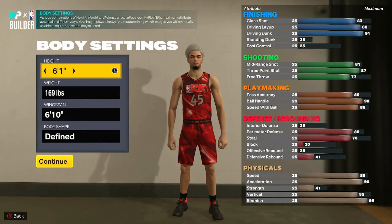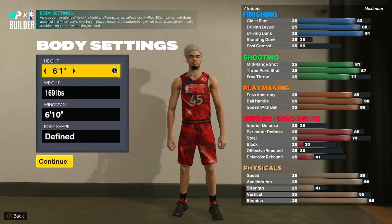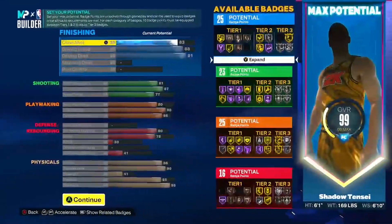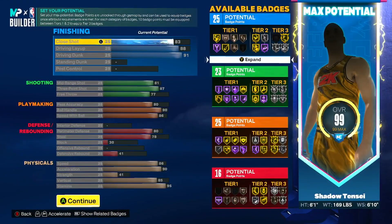On to the body settings: we're going to be 6'1, weight 169 pounds, wingspan 6'10, and body shape defined. On to the attributes starting with finishing — close shot we get that at 83, driving layups at 88, and driving dunk at 91. That gives us gold Limitless Takeoff. Standing dunk we're not putting anything there, and post control leaving us at 25 finishing badges.